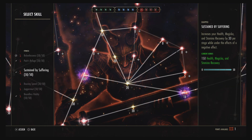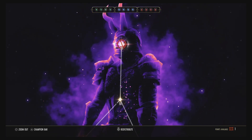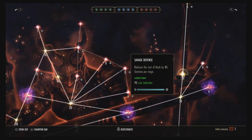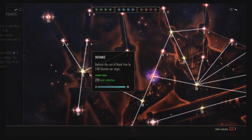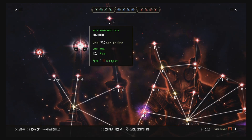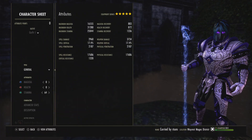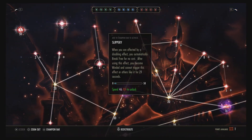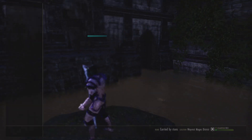For red CP, I'm running Relentlessness, Pain's Refuge, Stay by Suffering, and Balanced Vitality. You can run red CP however you want, but these give good recovery and reduced damage intake. I have around 33k health in PvP — well, 31k after removing an inspiration buff, and dropping further to about 29.7k base. If you want, you can redirect points to get more armor resistance.